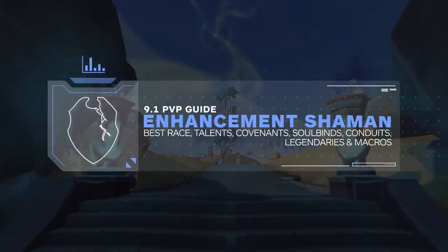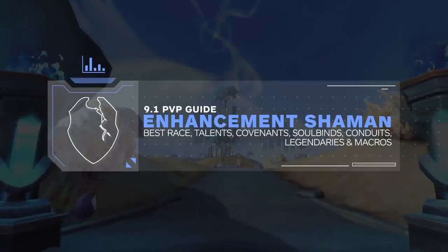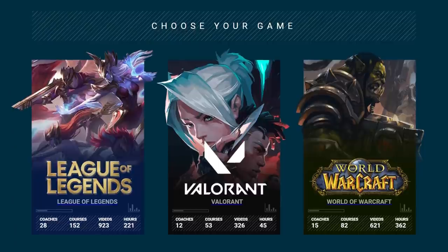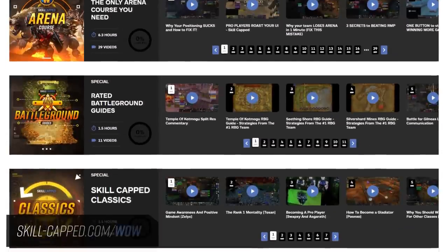Enhancement Shamans are quite a force to be reckoned with and are still quite powerful, at least in 3v3 arena. This guide will focus on the build Enhancement Shamans take in 9.1. And if you're looking for a one-stop shop to absolutely crush your opponents in this new season, look no further than skill-capped.